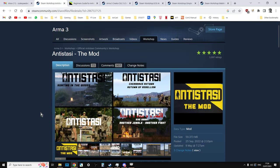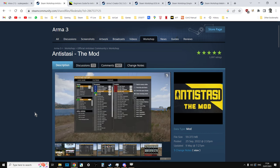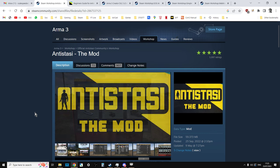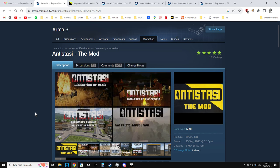Antistasi is a dynamically created campaign where you start on a particular map as some freedom fighters who have very little resources, and you need to complete lots and lots of missions in order to gain land and gain resources off the enemies to then slowly take over the map. Lots of other things are happening at the same time - the enemies may counter-attack you, they're fighting each other, there's patrols going on, lots of random stuff that can turn into amazing gameplay.